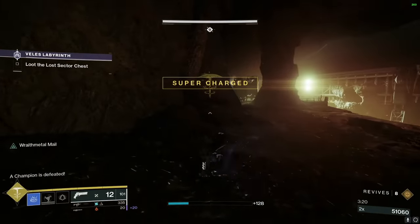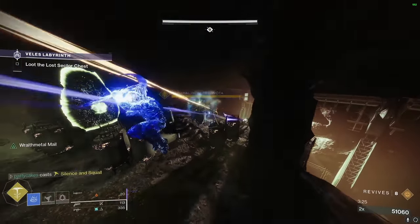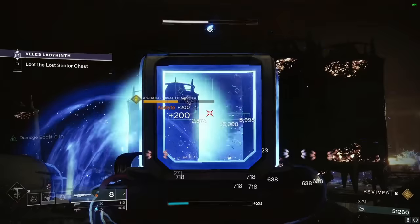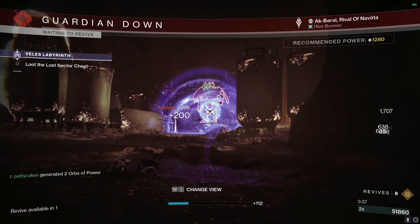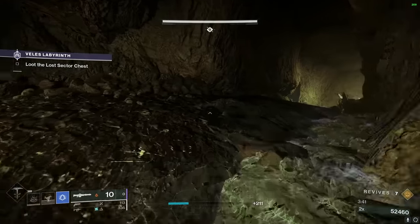Now we're onto the final part — the actual boss. He's really not too bad. Usually I would save my super for this part so I could freeze him and also do some damage to him, then just burn him with Xenophage as fast as I could. Even if I took a death here it's really not that big of a deal, because a lot of times my super would end up finishing him off anyway. And even if not, you could usually just kill him and then go grab the chest right away — you don't need to kill the rest of the adds in the room.